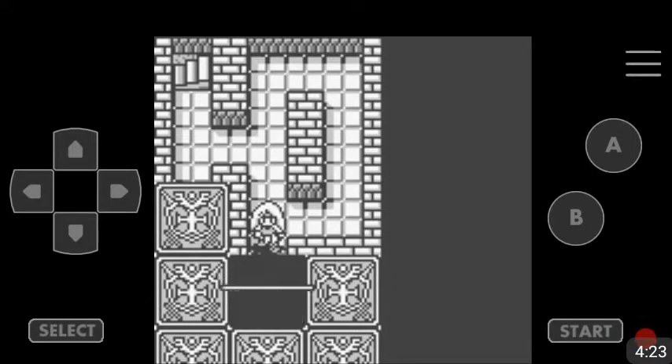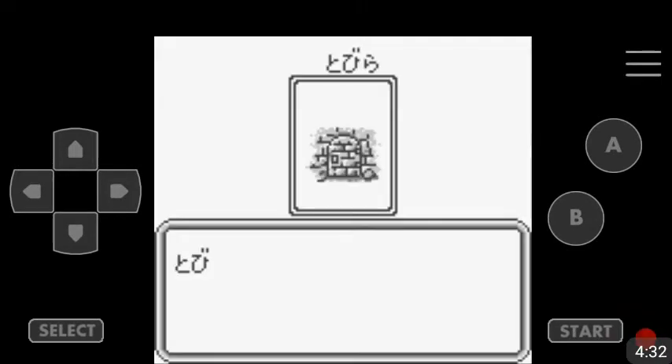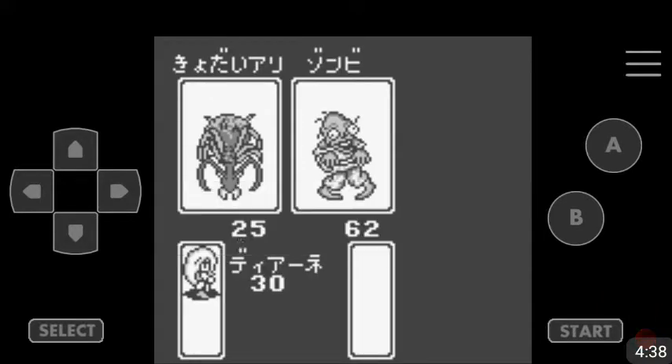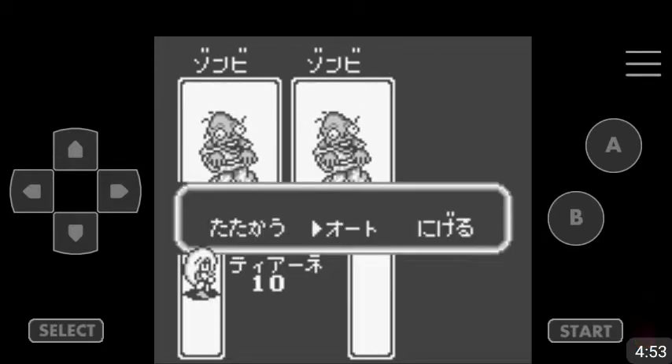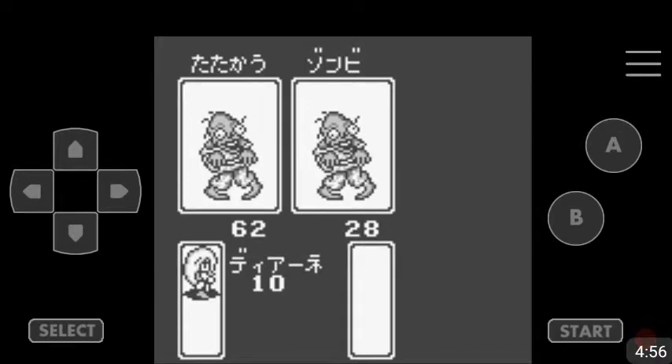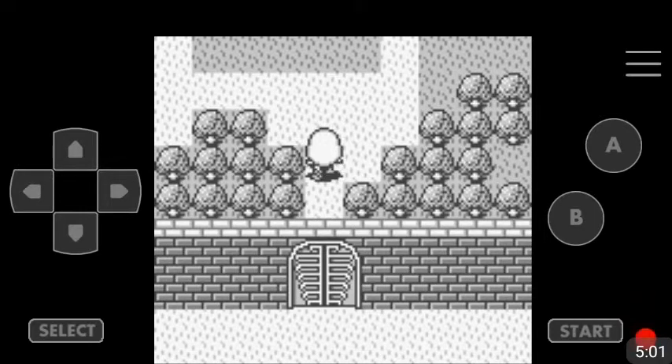We got an HP potion — I will take that. At least I think that's an HP potion. Apparently this is like a blocked doorway. You are dead. Damn, how hard is it to kill this? That is bullshit. This game is hard. I lied to everybody — this game is hard.